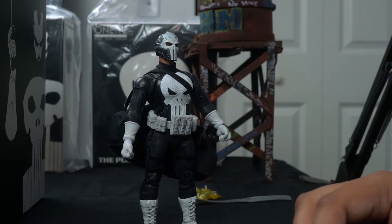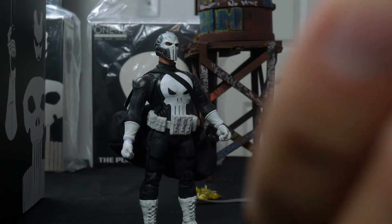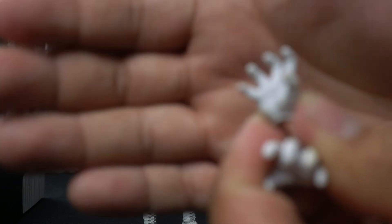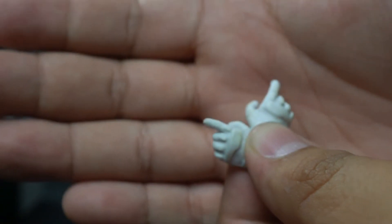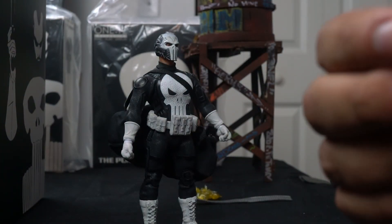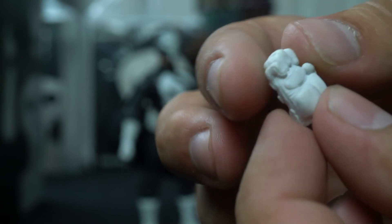One last thing — the hands. He comes with two open grippy hands — I call these the boob grabbers because that's what they look like. He also comes with two trigger finger hands, left and right. The gloves came with the other Mezcos so you know what's going on there. And he came with one relaxed hand, which is nice, and a karate chop palm strike hand — the judo chop hand. So that's all the hands.